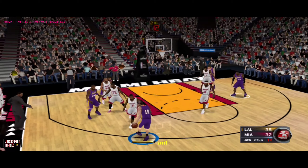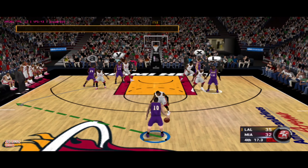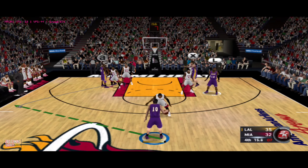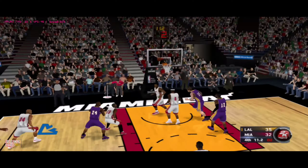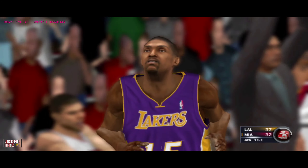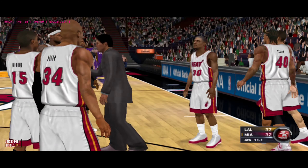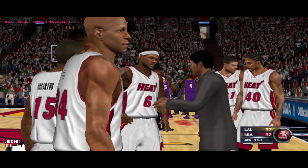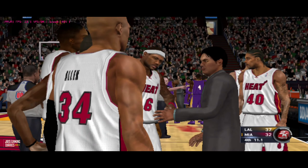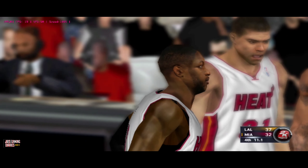Nash against Wade — now here's Nash, dump-off pass, number 15. There it is — Nash picking up the assist and the Lakers lead by five. Timeout called by the Heat, they're losing by five. Eleven seconds left in the fourth. The options are reduced to one right here: quick shot, intentional foul, and hope for missed free throws at the other end.